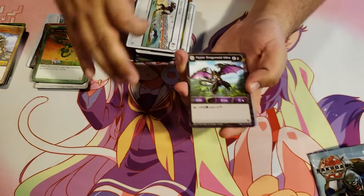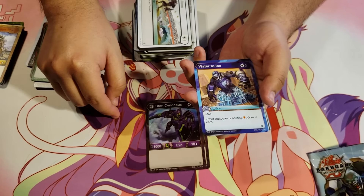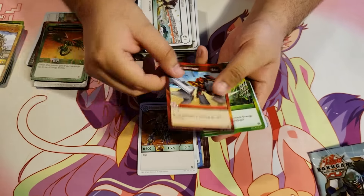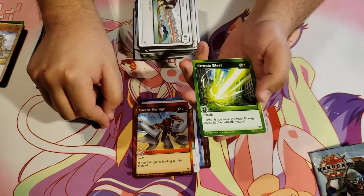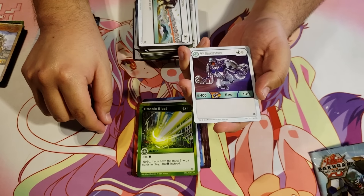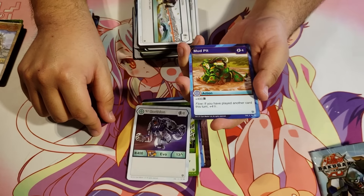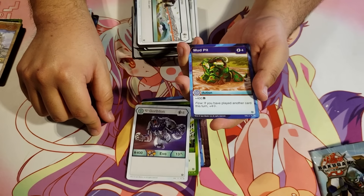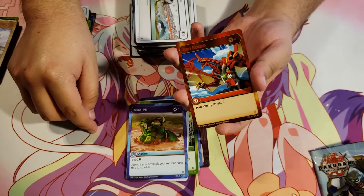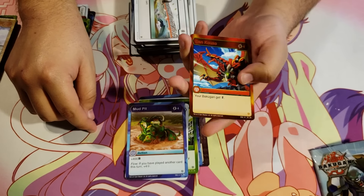Hyper Dragonoid Ultra Darkus. Titan Cindius Darkus. Water to Ice. Hyper Hydrus. Sword Barrage. Tropic Blast. Diamond Gortheon Haos for 5 energy, 400B, 13 damage. Mud Pit for 4 energy, plus 400B flow — if you played another card this turn, plus 4 frost strike. Dan Kuzo — look at that, guys! For 4 energy, your Bakugan get plus double strike.